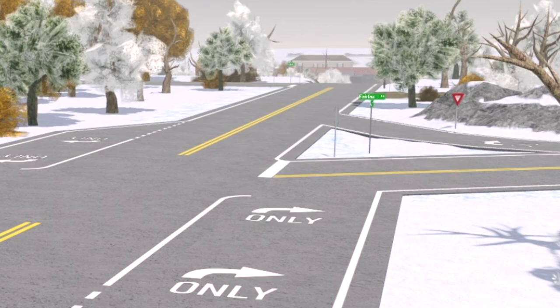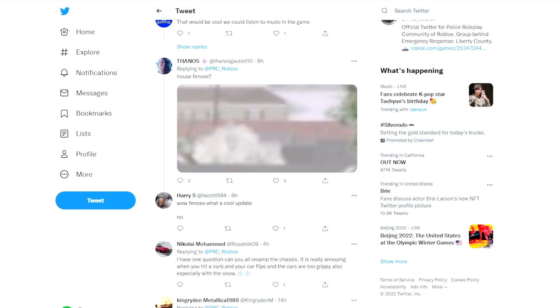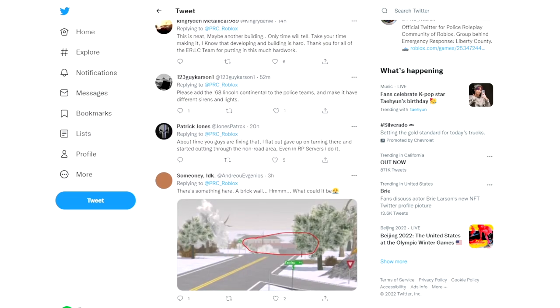What people have really been speculating about is — take a look at the housing track. What is that over there? If we take a look at the comments, a lot of people have been saying that maybe it's fences around the houses, or that maybe the housing track is going to be fenced off.